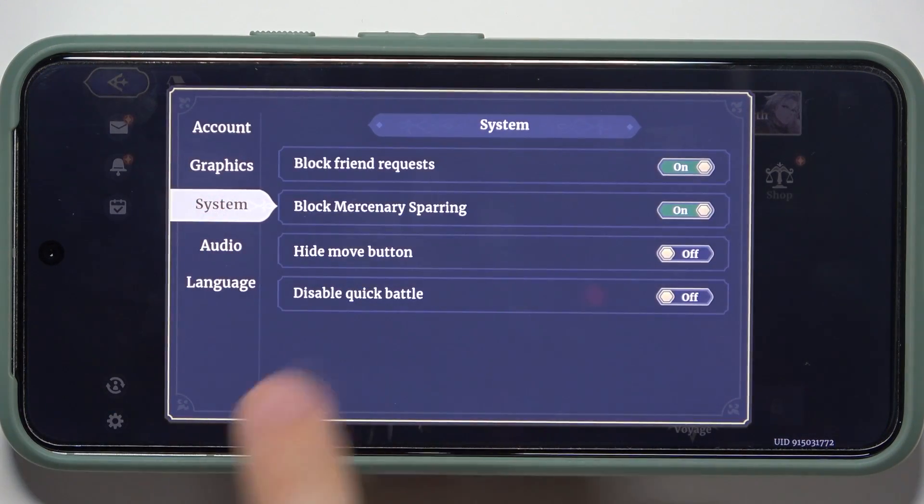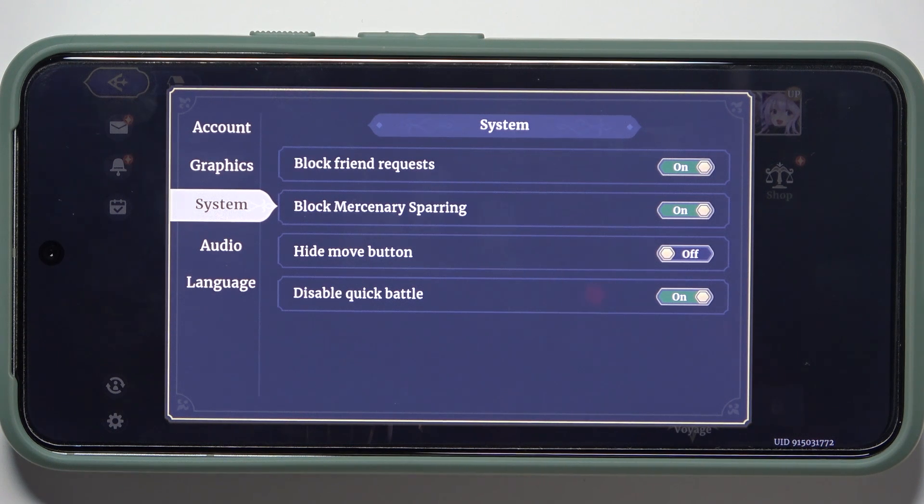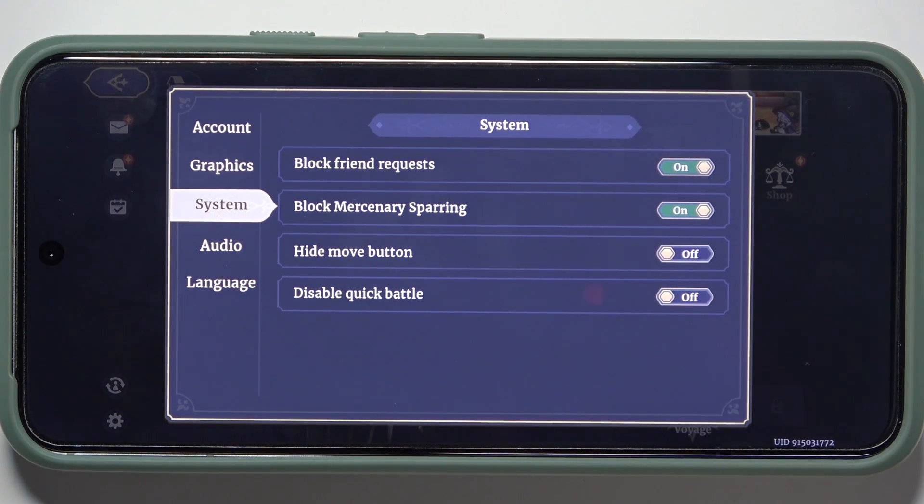Now, go to System, and here you can disable or enable Quick Battle. When the switch is on, Quick Battle is disabled. When the switch is off, it's enabled.